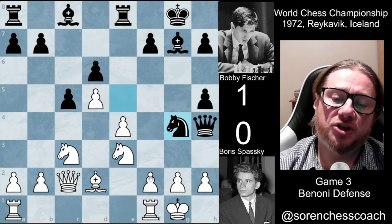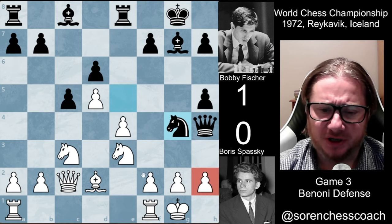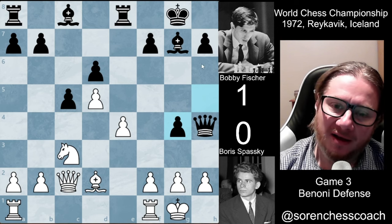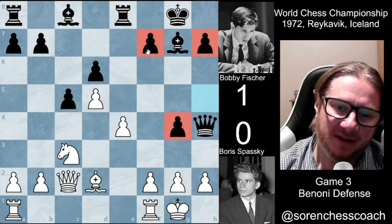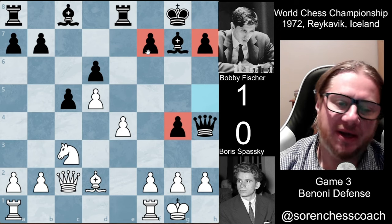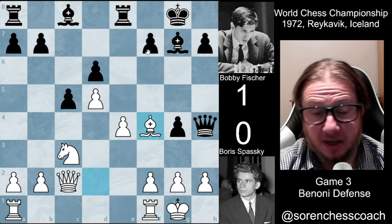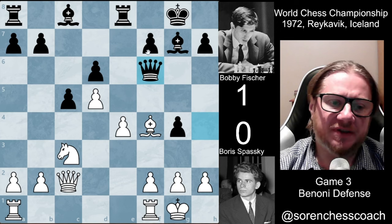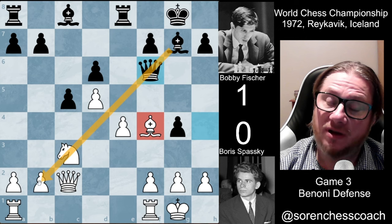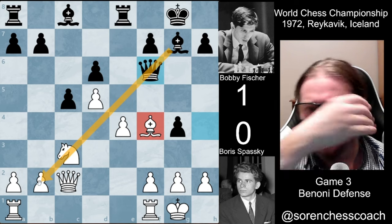Knight comes over to g4, pressurizing and threatening checkmate, with a bunch of complications. So he had to take — he was very concerned about this. Pawn takes. And now ironically he managed to get the pawns ready to march down; they might be connected at some point. Bishop — that's a nice move — and queen to f6, aiming at the bishop primarily. It's always good to have a battery. If the knight moves, you might be hitting on b2. Of course Spassky is going to see that — just showing you the ideas behind the choices.